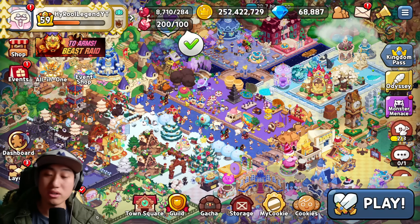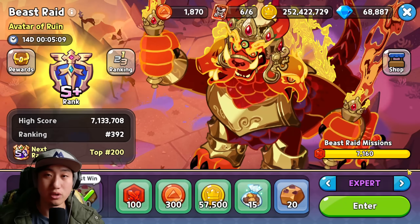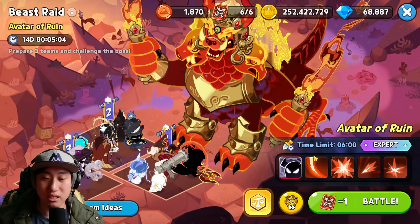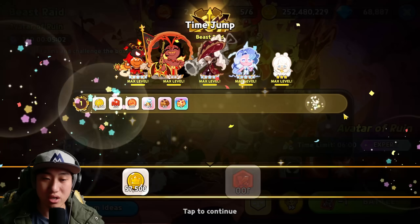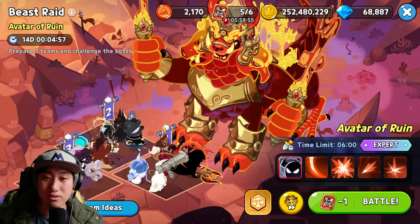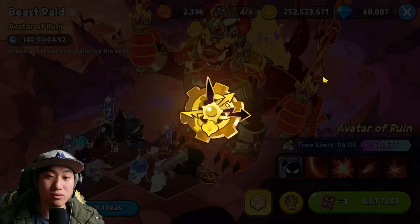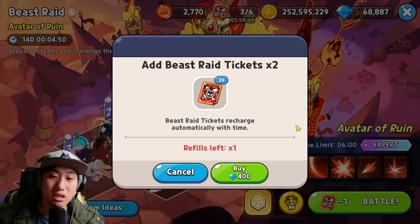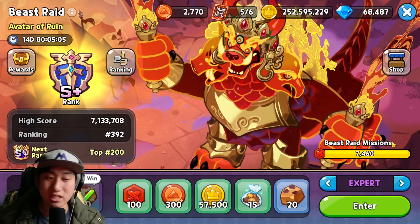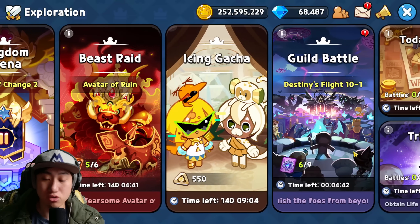For the Beast Raid — if you're going to be farming for Master Mode — what I would do right now is probably just spend like one ticket or so, let it refresh since it's going to be refreshing in about six hours, and then either let your ticket refresh until Master Mode comes out or just wait and not spend the ticket so you can farm Master Mode instead. That's up to you, of course, if you're trying out Master Mode.